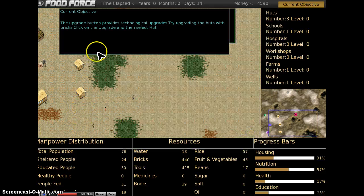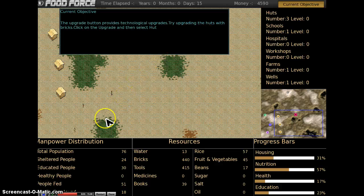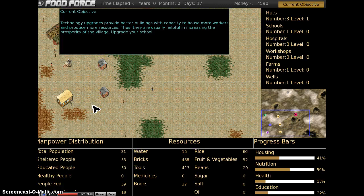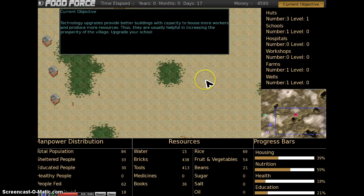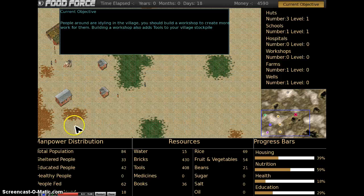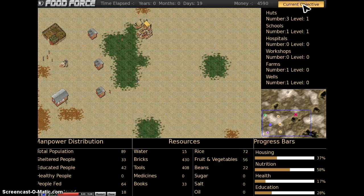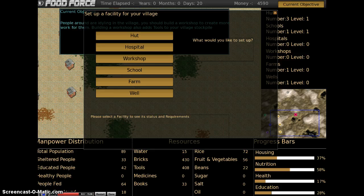The upgrade button provides technological upgrades. We're going to upgrade our huts and you can see it takes them from being shanties to brick-and-mortar structures. Technology upgrades provide better buildings and are usually helpful in increasing the prosperity of a village. Let's upgrade the school as well. Students have the opportunity to see these levels dropping and decide with their partner what they need to do next — buy books, upgrade the school, and so on. People are lying idle in the village, so we need a workshop, and let's build one.